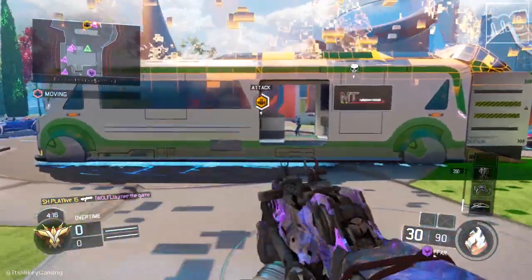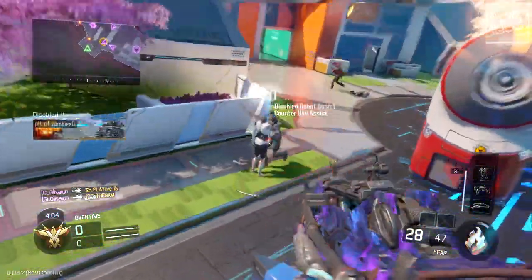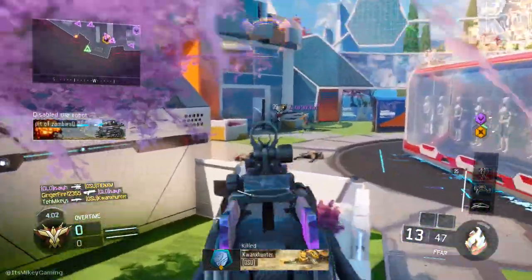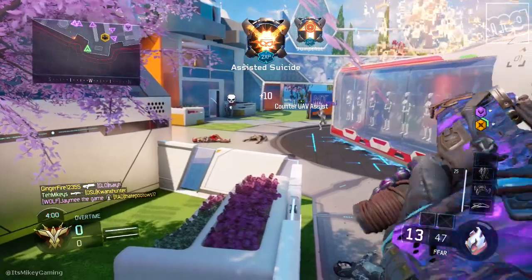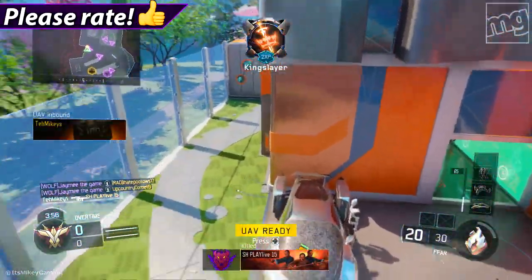It's Mikey and today we're talking about the fast firing assault rifle, the FFAR aka the FAMAS from Black Ops. Just some easy tips that you can use to get dark matter easily. You should be able to get this done within a day. Let's just get into it.